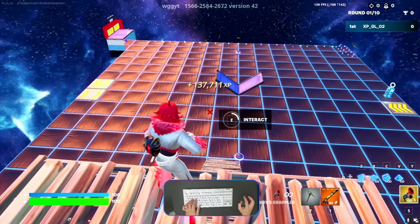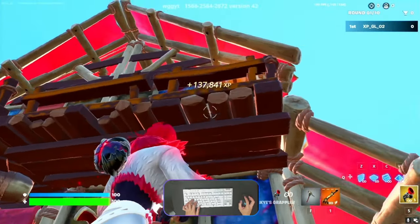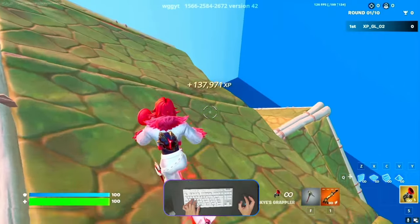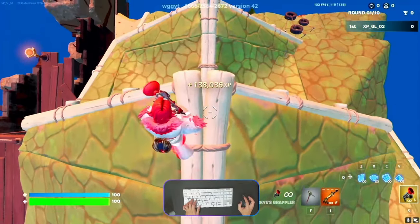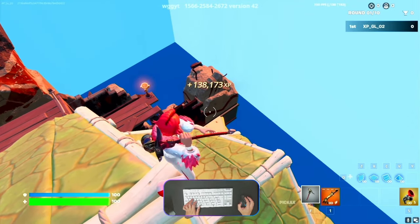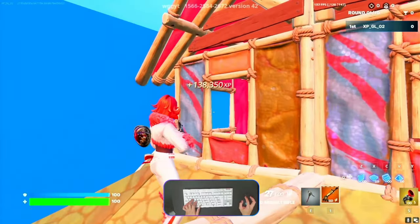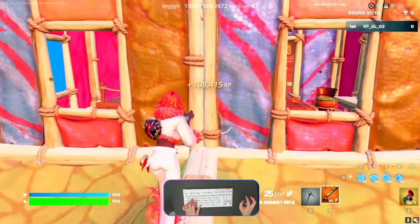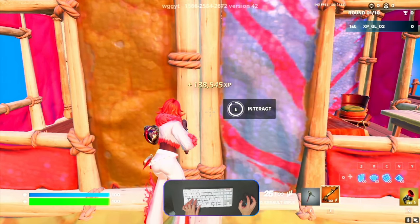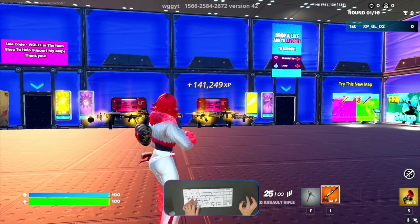Look around and interact with this button — you'll teleport here. Go to the top side. We were at the first one over that side; the second one is here between two windows. There is one button — interact with it and you'll come back to the main lobby along with XP.